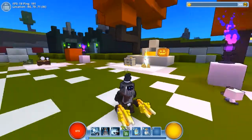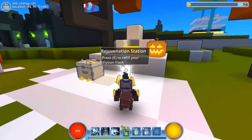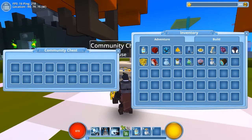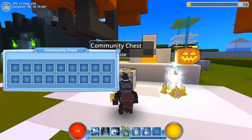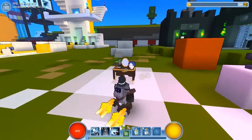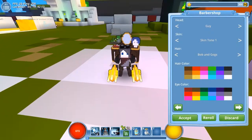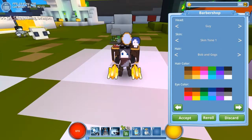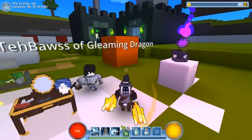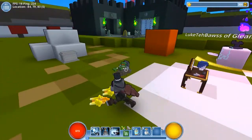Over here is the Rejuvenation Station, which allows you to fill up your flasks so you can heal yourself by pressing Q. This is the Community Chest — I believe it allows you to put stuff in and people in the community can come and take it. The Barbershop is where you would come to customize your look, because when you start you start as a woman by default. There's a barbershop right at the beginning that some people tend to miss and walk past.